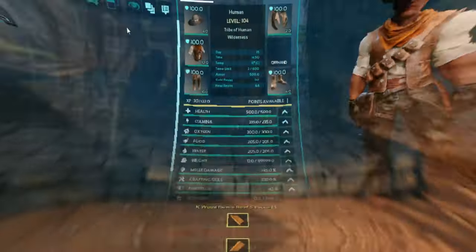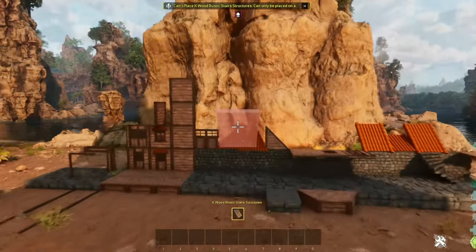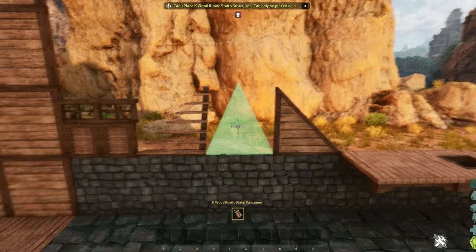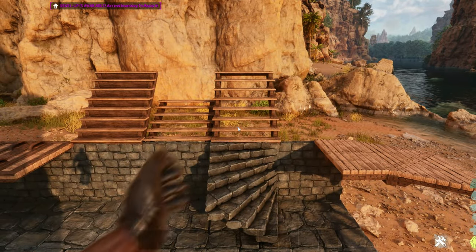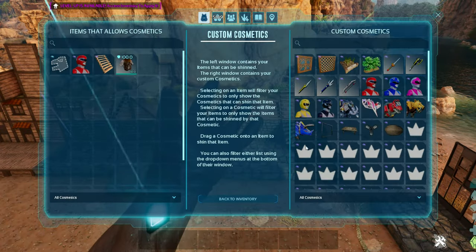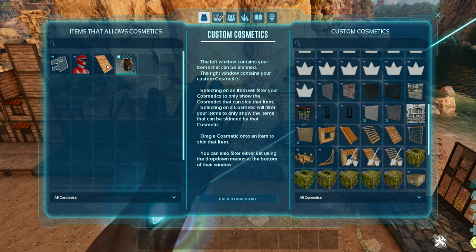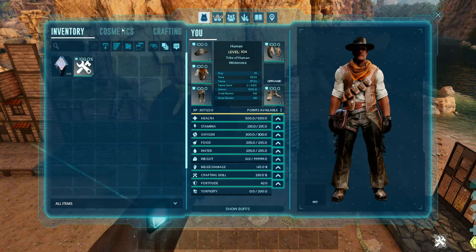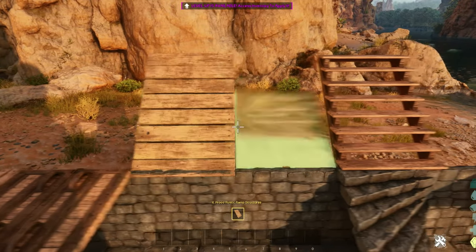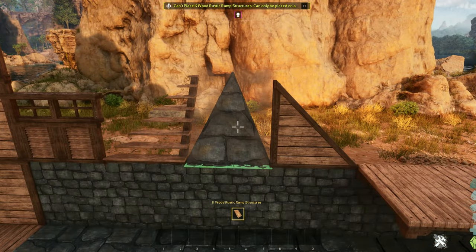The stairs skin works on the same structures as the roof skin: corner roofs, triangle roofs, ramps, regular roofs, and stairs. It does not work on any other structures. The ramp skin follows the same pattern as the previous two skins — it works on your corner roof, triangle roof, regular roof, ramps, and stairs. It does not work on the spiral staircase, as is the case with the other two skins in this pack.